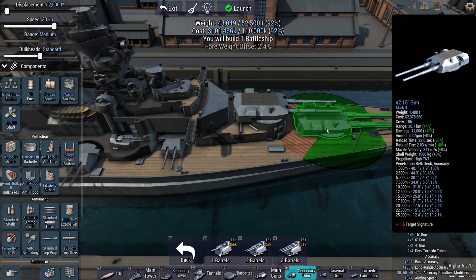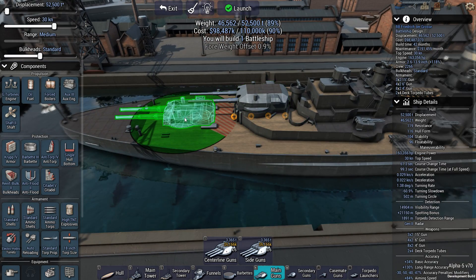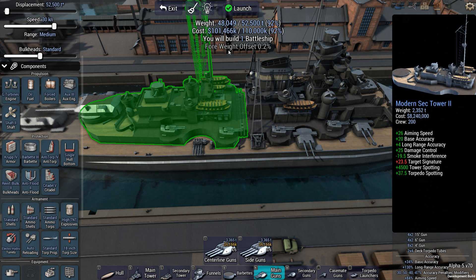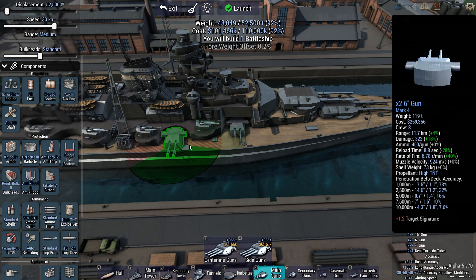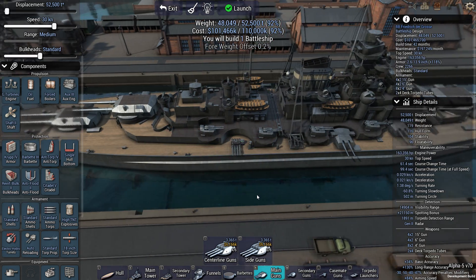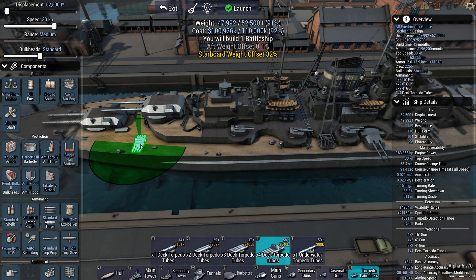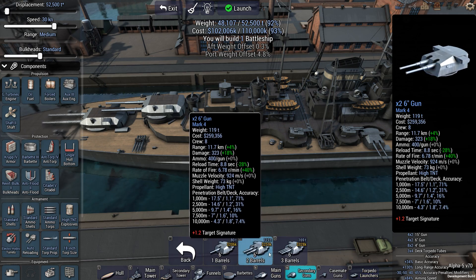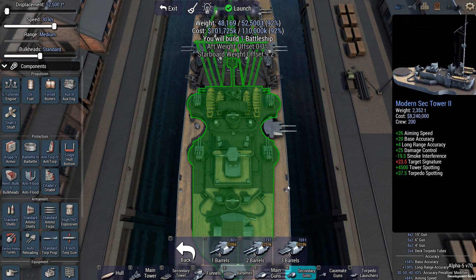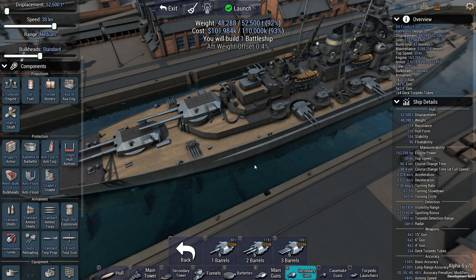The aft weight offset is at 0.9 — that I can live with. Do I need to do anything more with my armaments or can I just stack the rest into armor? I have two double six-inch gun secondaries, eight four-inch guns per side, and my torpedo launchers. Maybe if I slide these back a bit I can put another six-inch secondary turret here. But that's why I have a starboard weight offset. Now I have an aft weight offset of 0.4 — that's acceptable.